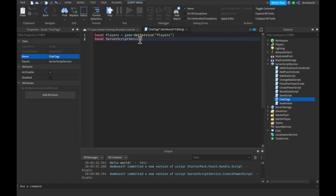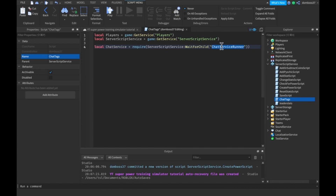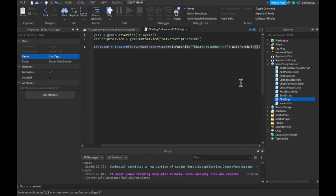ServerScriptService is equal to game:GetService('ServerScriptService'). Then we'll do local chatService — this is what we really need — and we're going to require ServerScriptService:WaitForChild('ChatServiceRunner'). It's pretty self-explanatory by name. Then we just need to wait for its child just in case it didn't load in yet, and that's going to be ChatService.